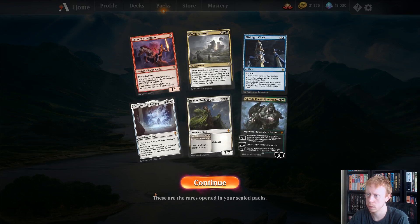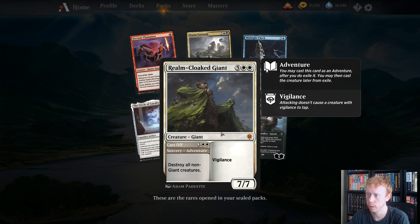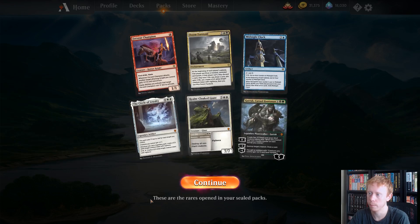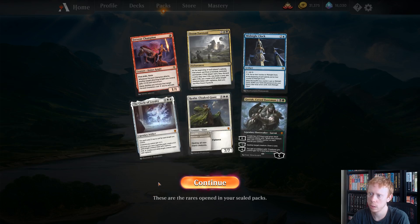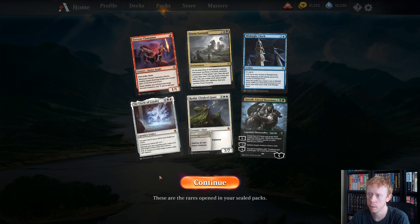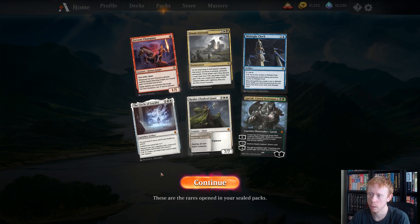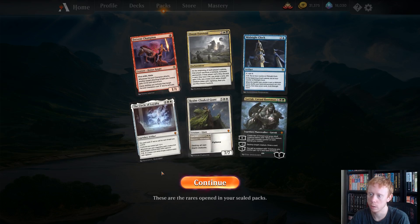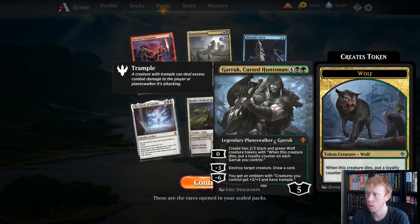What immediately stands out to me is Realm Cloak Giant. I've been running this in Sealed every day, all day, and it's just a really, really strong card. It wipes the board and it's a 7-7 with Vigilance. Circle of Loyalty is interesting — it costs one less to cast for each Knight we control, creatures we control get plus one, and whenever we cast a Legendary Spell, we get a 2-2 White Knight.